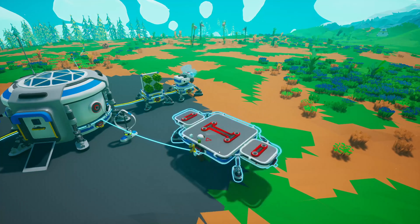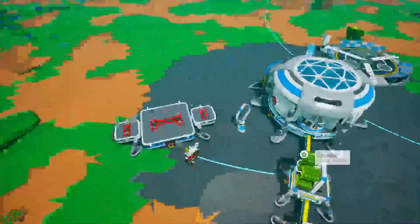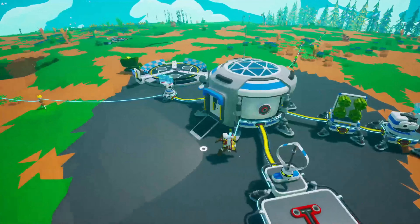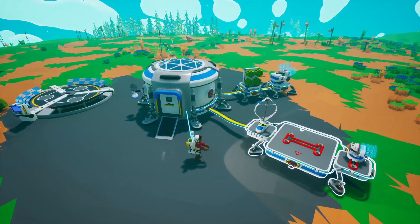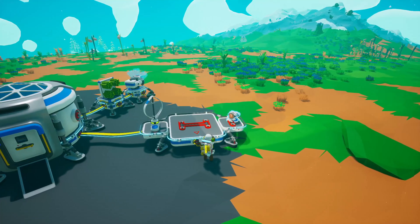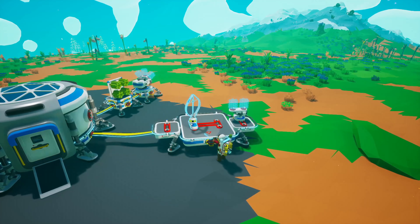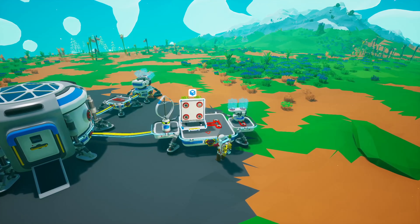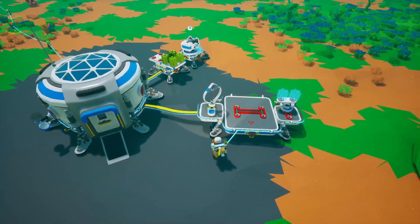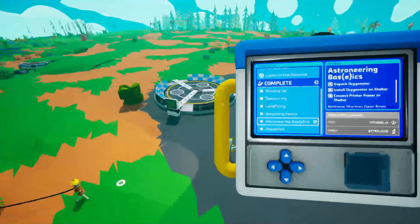Pressing the letter C rotates your thing counterclockwise and V rotates it clockwise. We'll plop it right there for now. Different things have different sizes - this is a size one unit because it uses a single dot, this is a size two and it takes up two slots. This is also a size two and it takes up two slots but it's convertible. Then that all together is size three, and of course size four, which is two of them sat together.